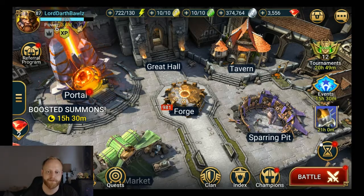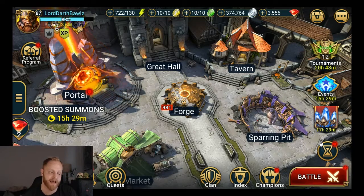Now, in each of those categories, there is an element of debuffs. For sustainability, you have decreased attack, for example. In control, you have decreased speed, decreased turn meter, and various stun, freeze, and sleep debuffs. And then in damage, you have decreased defense and weakened debuffs.